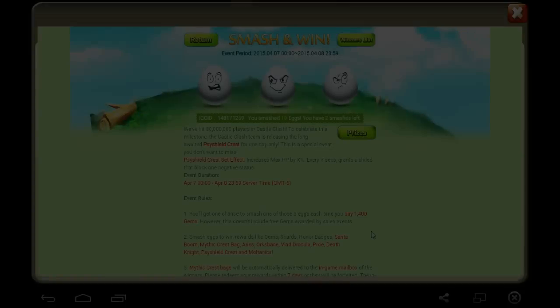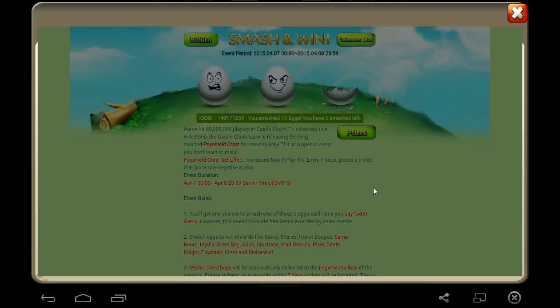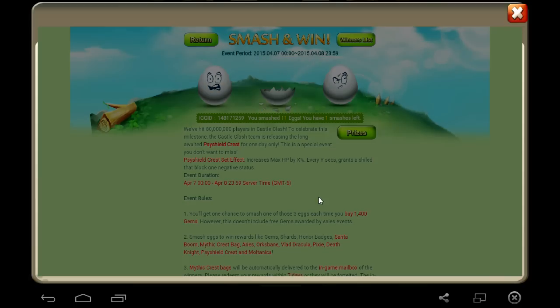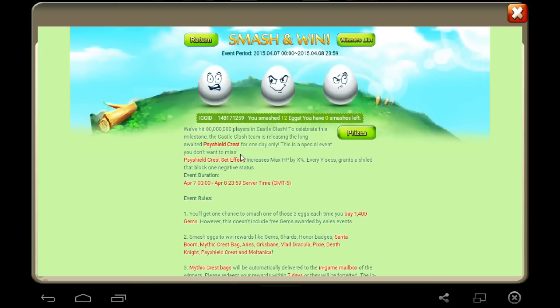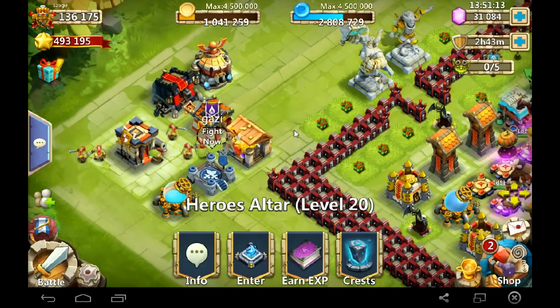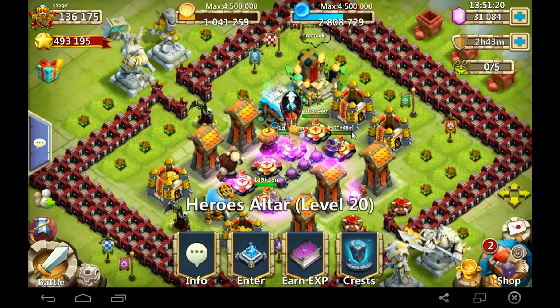I'm gonna level him up. I got a Smash Santa Boom — I'll roll for talents a little bit after this, not a lot. That's upsetting because I didn't get one Sideshow Crest effect. Let's try again — I got two more. I don't want Santa Boom, I want it. I got absolutely nothing. This is what I wanted and I didn't get it at all. I'm not going to spend another hundred bucks trying to get this set. I'm not entirely happy with that four-five talent I got, plus I want to get a good talent on my Santa Boom I just received.